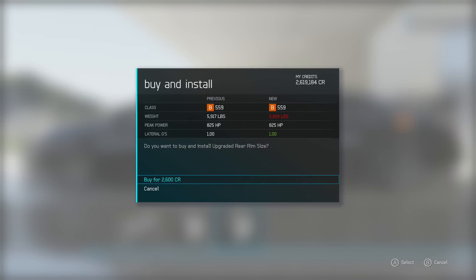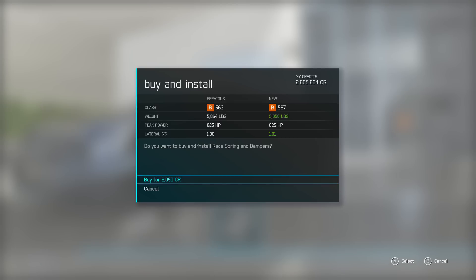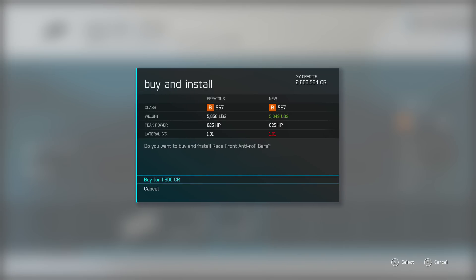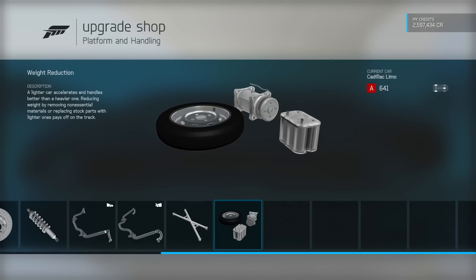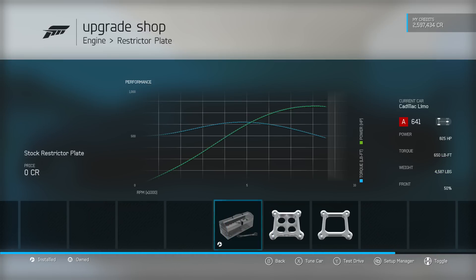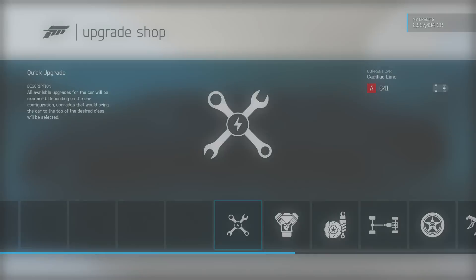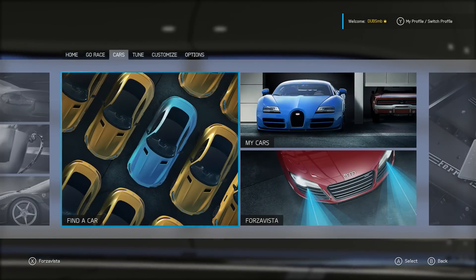Now pretty much everything else we're supposed to be upgrading. Springs — let's see how much this drops. Yes, let's scrape this thing off the floor. We're gonna get around three roll bars. Power-wise, I don't know if I'm gonna add more horsepower — I'm gonna keep it at 825. I think that's gonna be more than enough. We are gonna get rid of another 1,200 pounds apparently, so this thing is now going to weigh 4,500 pounds, which is still quite a lot. Let's go into test drive.